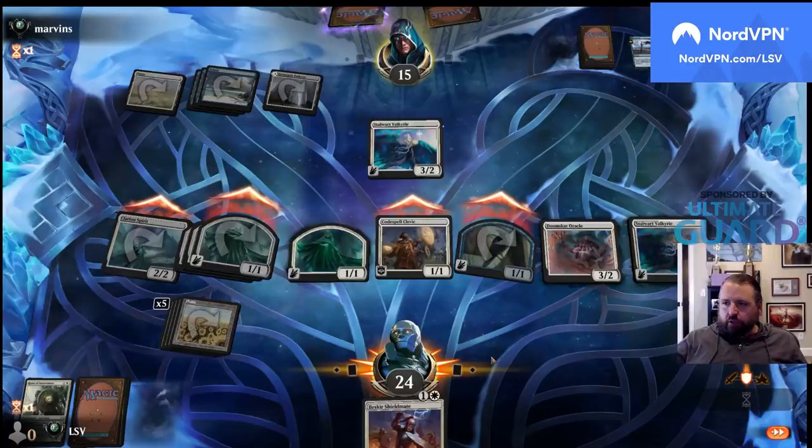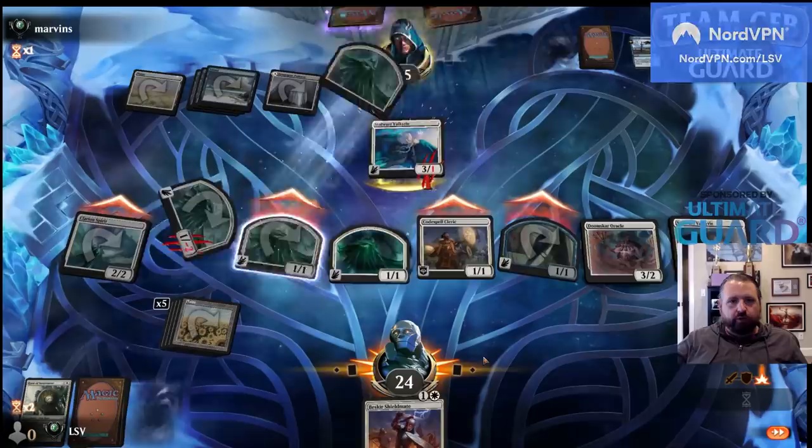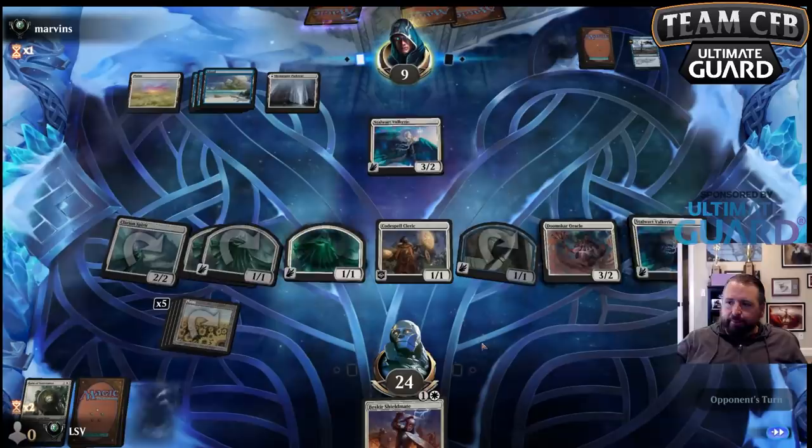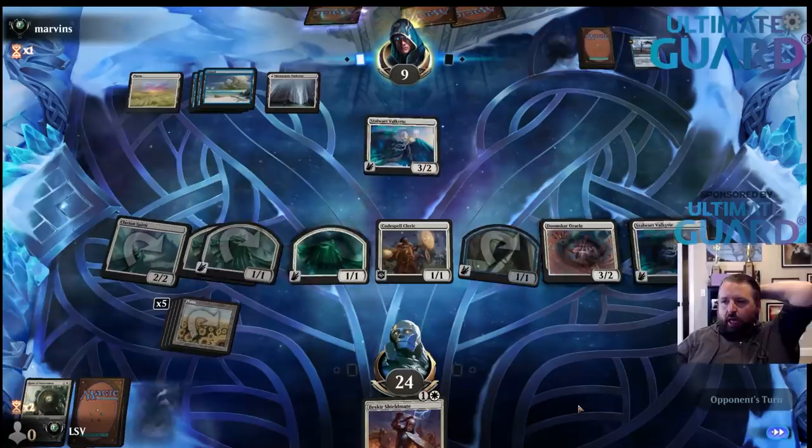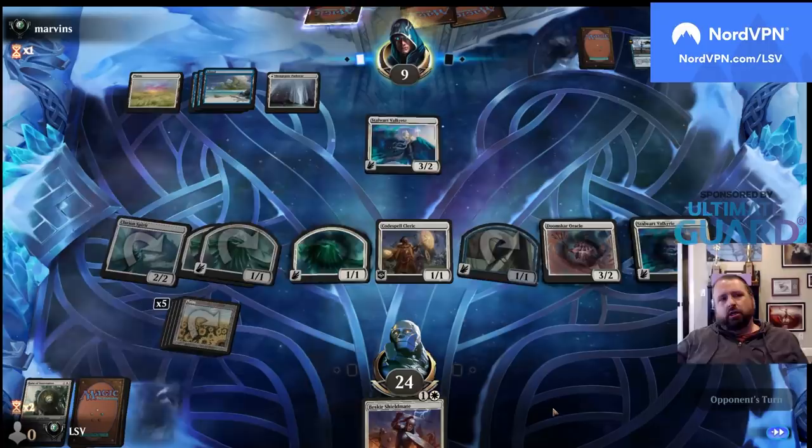Ravenform was good. Our Collected Company deck was good but we didn't feel super ahead of the curve — just had some small edges. At the Theros PT where Mono Blue was good, we played Mono Red Devotion and were very much behind the curve. Our deck was just bad against the best deck — they had Master of Waves and we couldn't beat them.